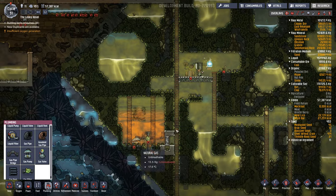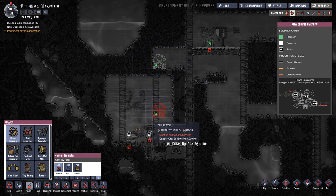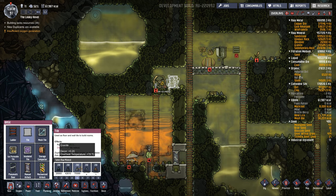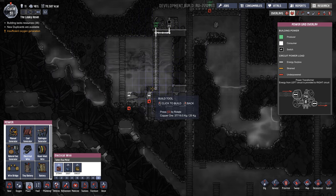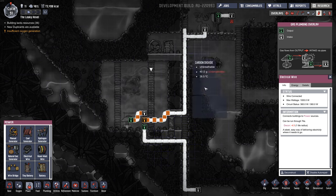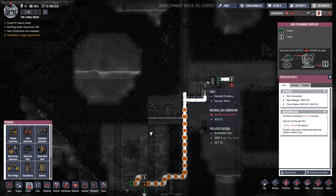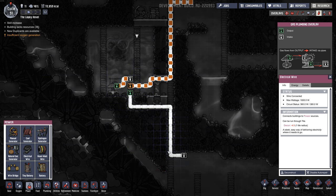The next thing we need is a bit of power to kind of prime this system. We're going to build a manual generator right here, add a battery, and connect them with a wire. Now I want to lead our wire down here and hook it up to the gas pump and the filter. So now if you hit F7, since it's all connected together, you'll see the gas pump is moving the natural gas into the gas filter. We selected the filter output to be purely natural gas, so that's coming up here and feeding into the natural gas generator.